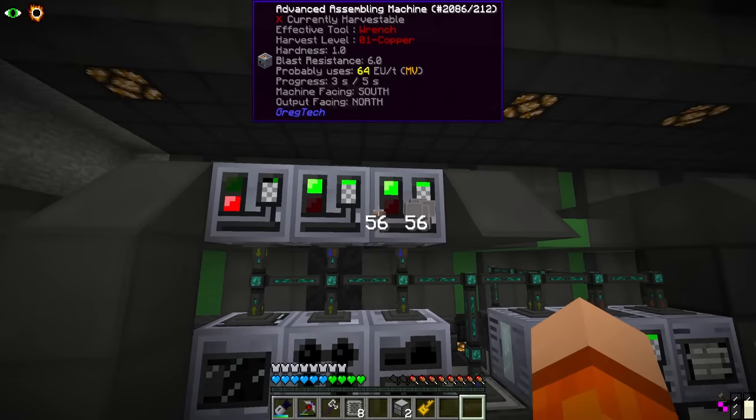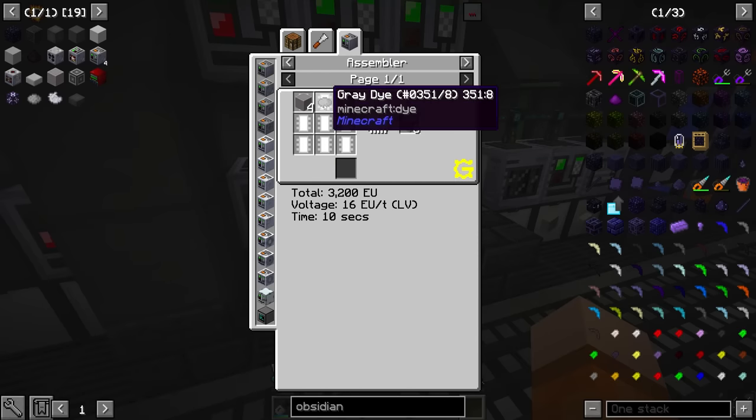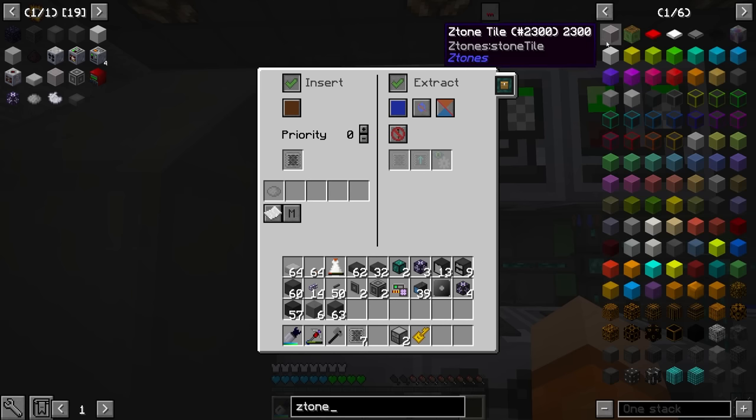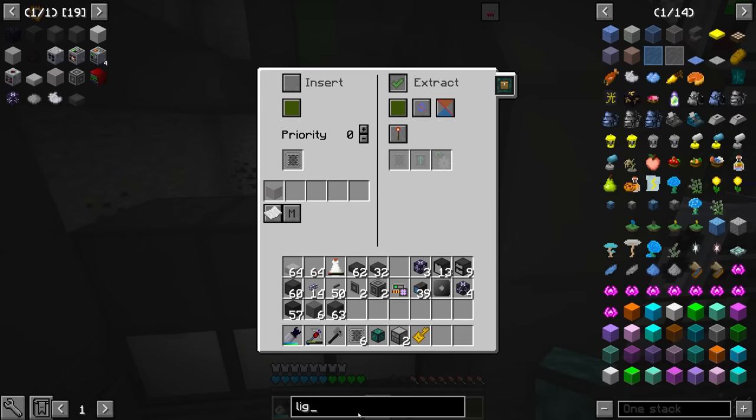Corp is the next one off the list. Aegon and Ism use some form of dye - grey dye and light grey dye. So right now we're going to set the filters in the machine and come back to those. Insert brown, extract blue, grey dye and Z-tone. The other assembler over here is also going to get Z-tone and light grey dye.